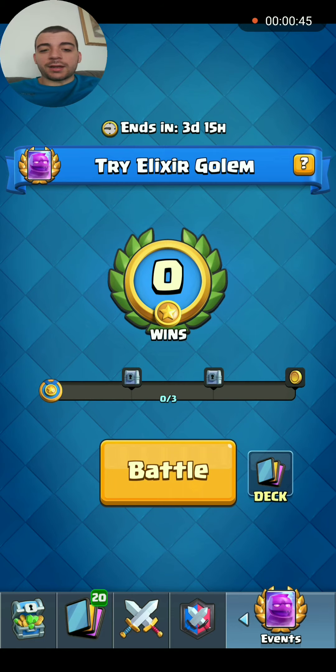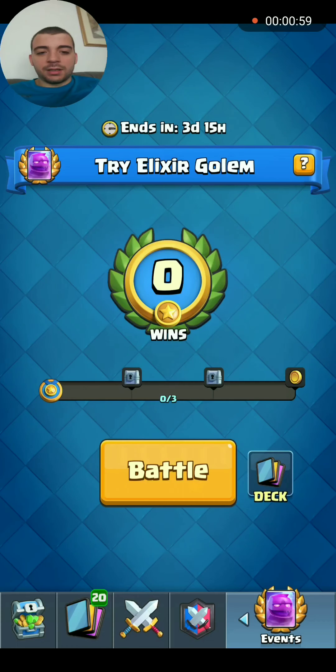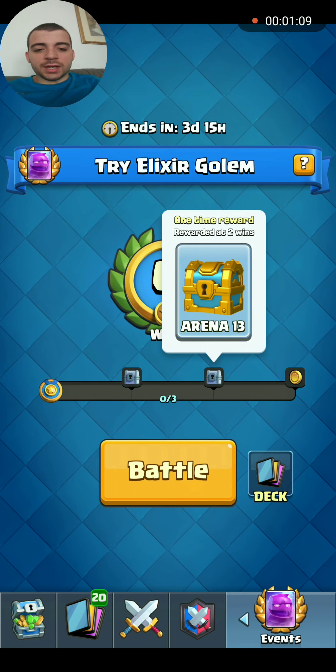I can't unlock it yet, but I made this deck. Since the Elixir Golem is basically a cheap tank, I thought I'd put the Witch with it just to see what happens. It's okay if I lose — I don't have to worry about 3 losses. Got a couple of chests for rewards. Let's get into it.